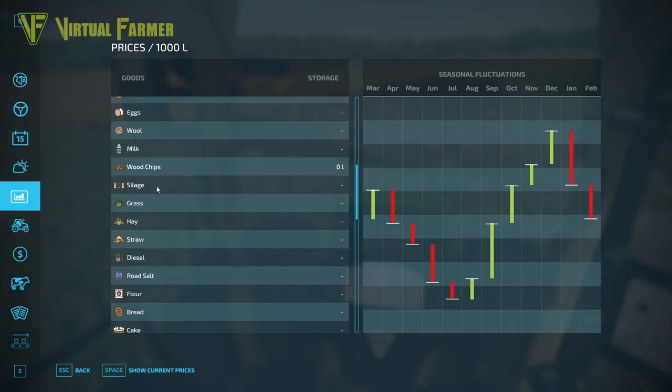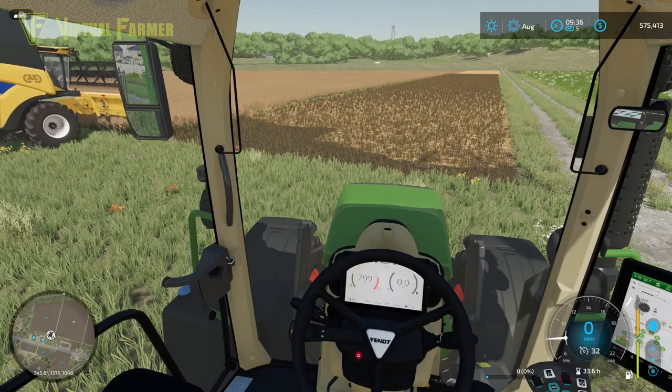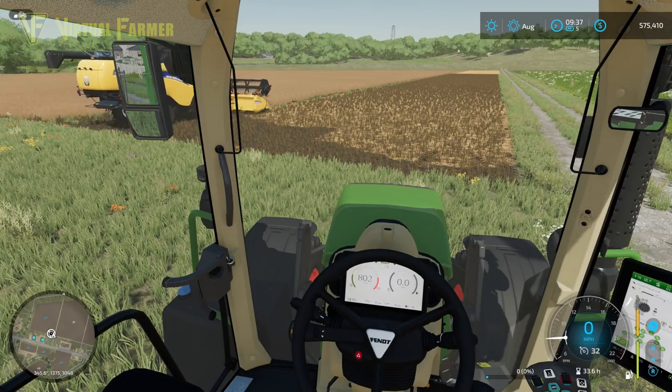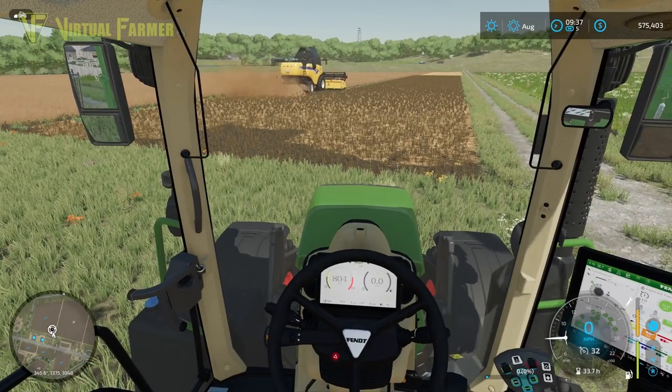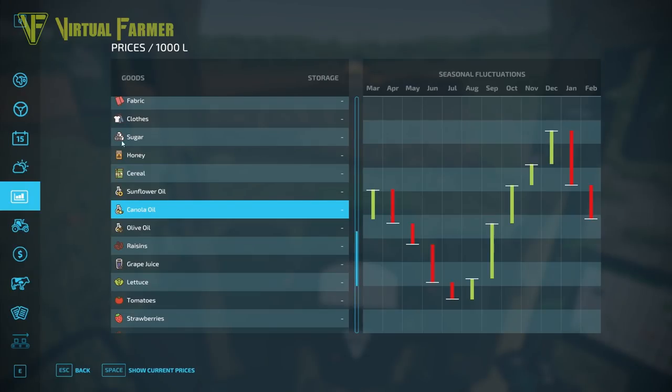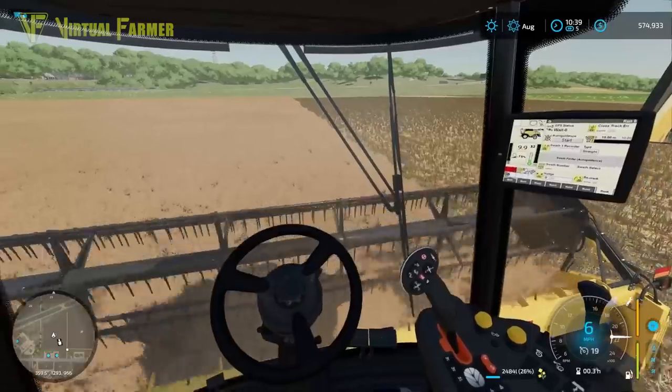Looking at price fluctuations, the best price for canola is mid-December, and canola oil follows a similar pattern — it's all on the way up. It's not a massive amount extra for processing it, but you do get some benefit. Also look out for contracts involving canola, sunflowers, or anything else that goes into your production chain — especially if they deliver into the oil mill, because you make money from the contract AND the crop goes through your production chain.